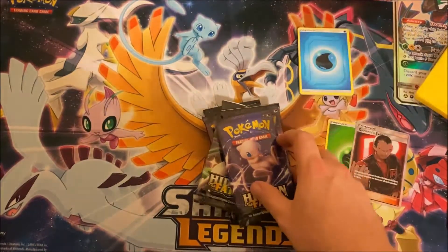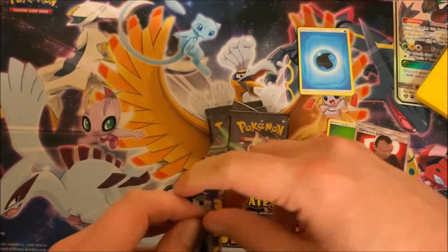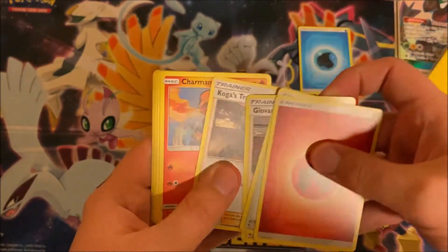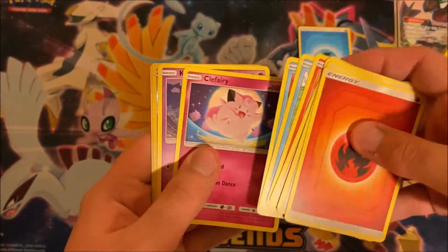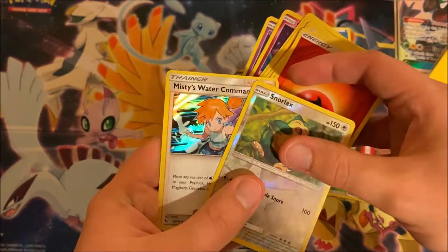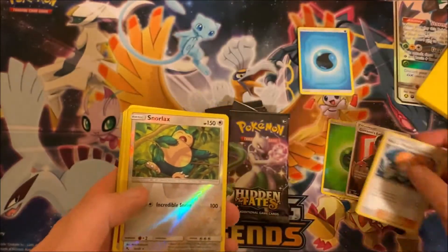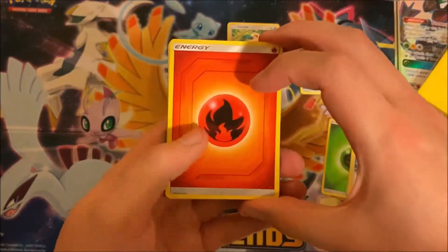Moving on to the second pack — we have energy, Charmander, Magikarp, Koffing, Snorlax, and another holo: Misty's Water Command. Nice! Pack number three — we got our energy, Jigglypuff, Starmie, Cubone, and Clefable.